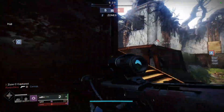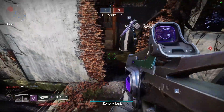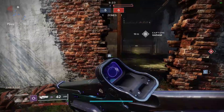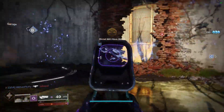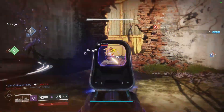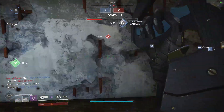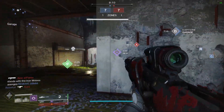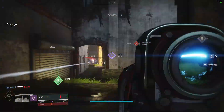In the first perk slot, you're going to want Moving Target, Zen Moment, or if you're really desperate, Dynamic Sway Reduction. In the final perk slot you've got a few more options: Rampage, Rangefinder, even Celerity but really only for Trials, and Elemental Capacitor if you run a void subclass as it increases stability. I would also try to shoot for either High Caliber Rounds or Ricochet Rounds, and finally either a stability or a range masterwork.